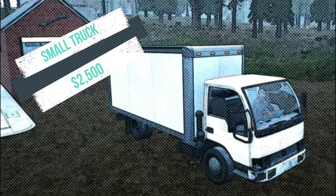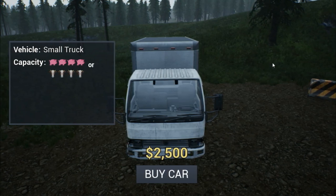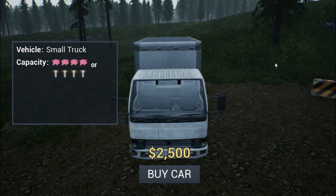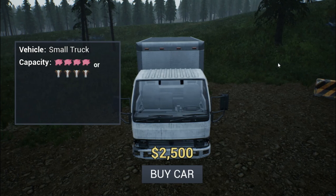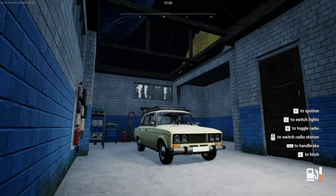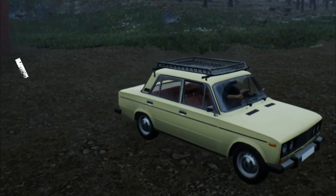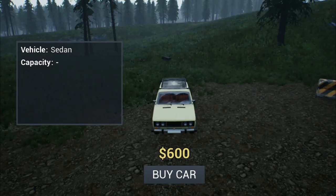Next up on our list is our largest and most expensive vehicle — the box truck. Having the largest carrying capacity, you can stuff a bunch of chickens in here, but it also has a capacity for four pigs or four cows. It's gonna cost you $2,500 to buy, though it does have one drawback: you can't hitch it to any trailer.